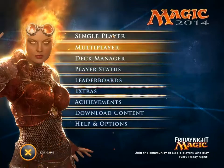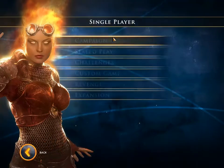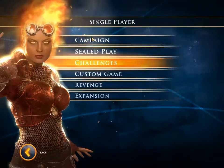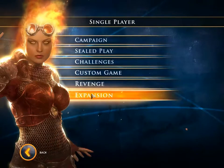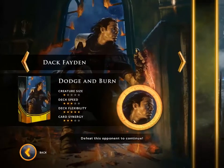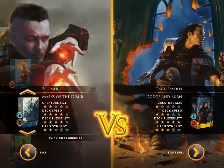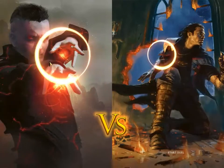Hi guys and welcome back to Magic 2014 with Caravelle Gaming. I'm Boomer and today we will be taking on Dack Fayden and his Dodge and Burn Revenge deck. For those of you who watched the last video, you'll have seen that I will be going up against him with Masks of the Dimir, and you'll also have seen the changes I've made to the deck. So let's see how we get on.